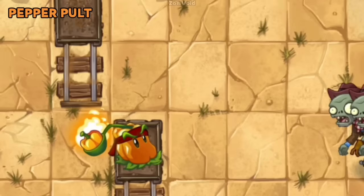Pepper-pult has the least damaging splash damage when compared to the other splash attack lobber plants.